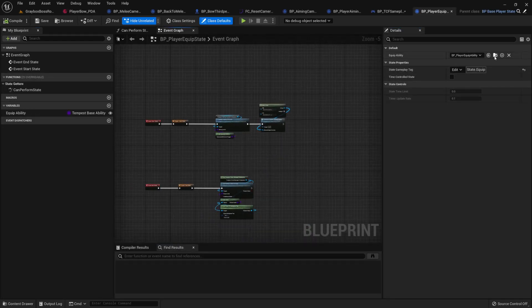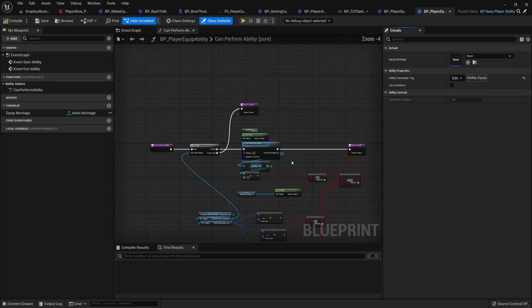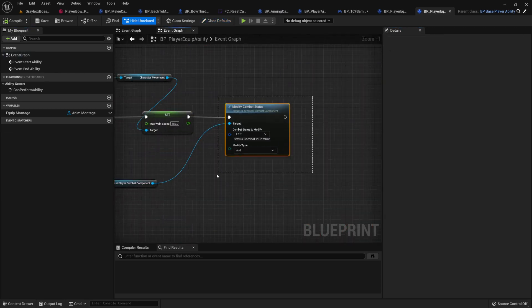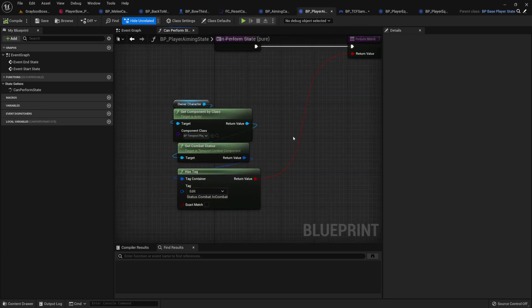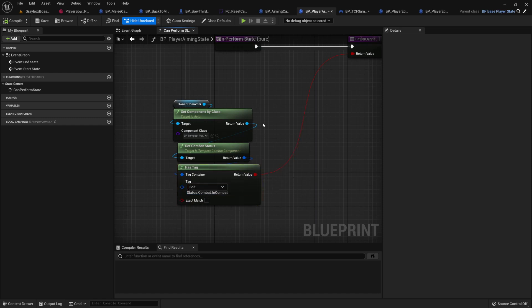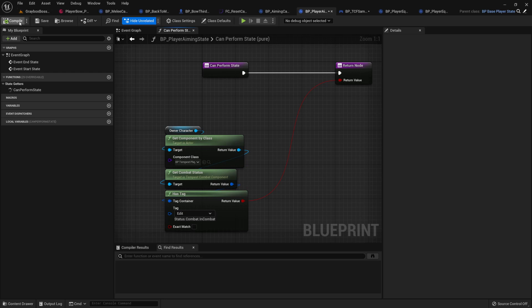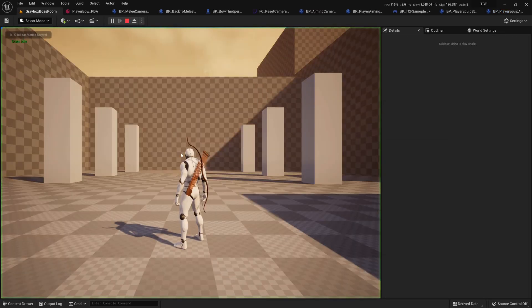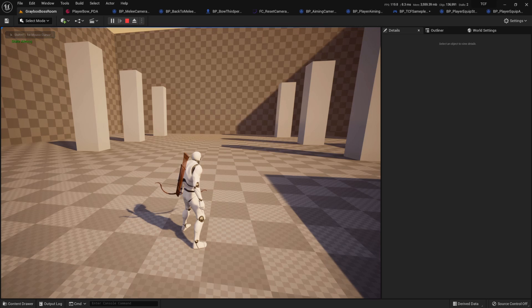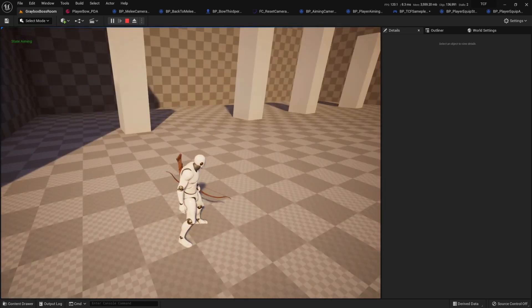The equipping state will potentially fire the equip ability. How do I know if your weapon is equipped? From the status: In Combat means you have a weapon in hand, so that's why I'm using it in the aiming state. If you do have a weapon in hand you have this status. Now if I hit right mouse button without equipping, nothing happens. If I equip first and then right mouse button, it goes to aiming — first issue is fixed.